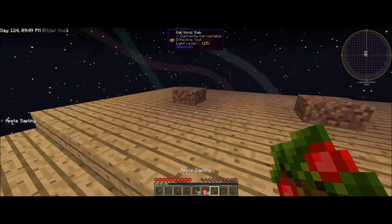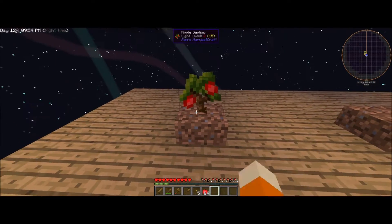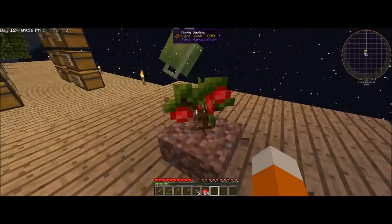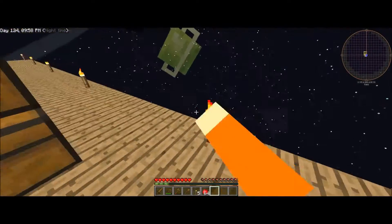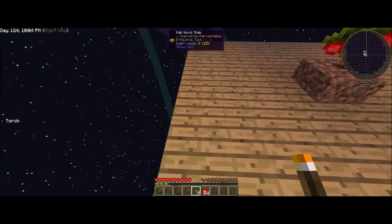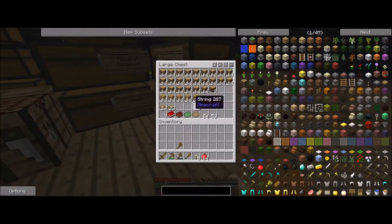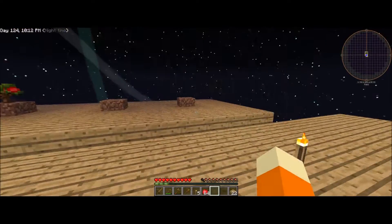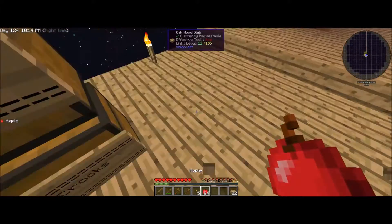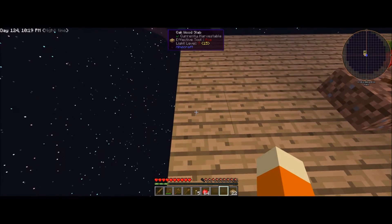Hey guys, I'm back. So let's place down this apple sapling — there we go. Ooh! Okay, I think we need some torches. There we go. One, two, three, four, five. Okay, let's grab some slabs — I did just make a little platform just for the food. One, two, three, four, five. There we go.